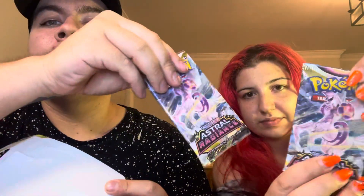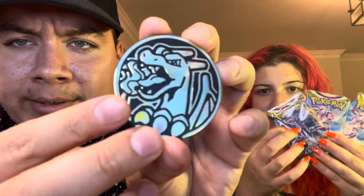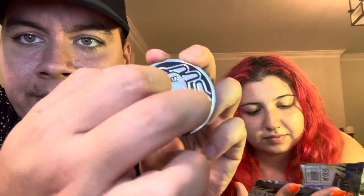There's one, two, three. Pull the coin out to get a better look, and this is what it looks like. Really nice coin. Charizard — who doesn't love Charizard? Really nice coin.